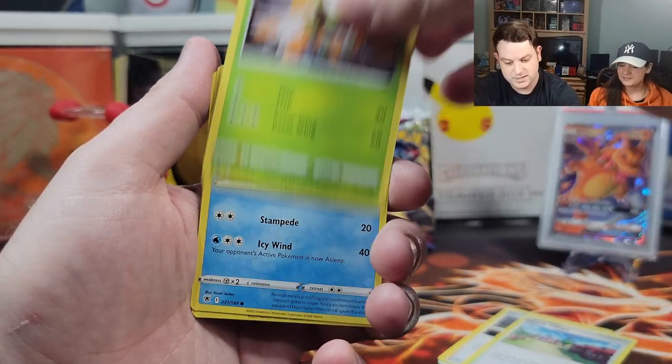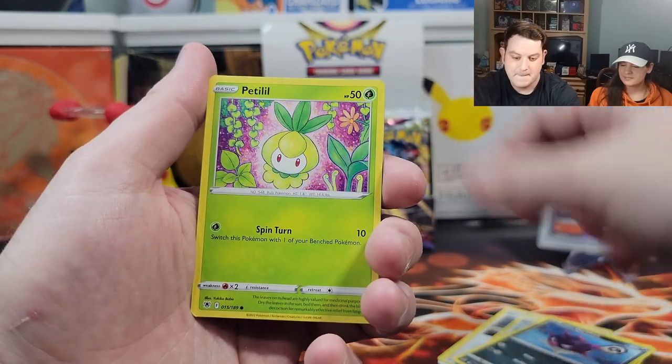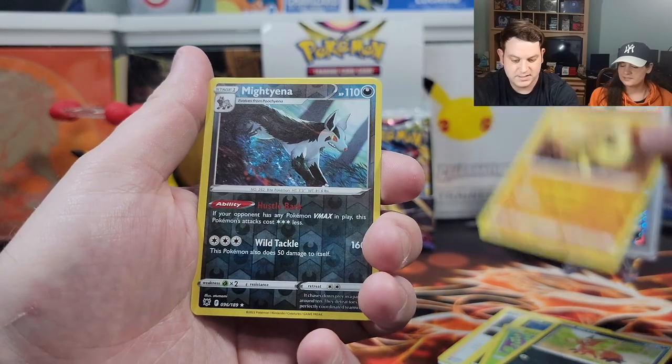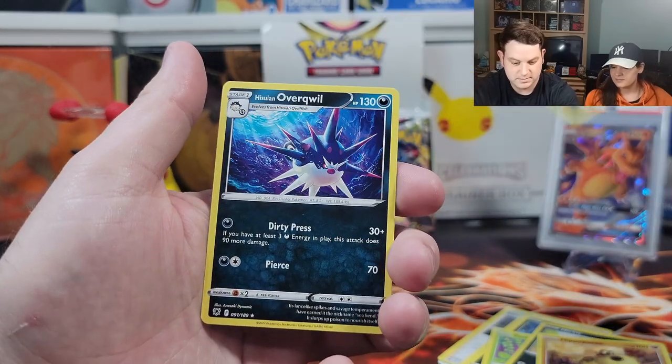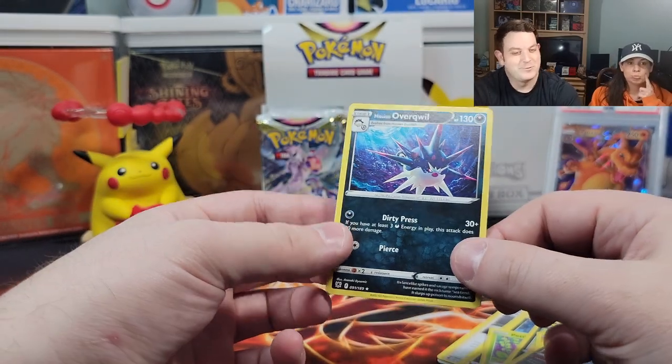Jubilee, Village, Dart Trick, Swinnub, Hisuian Qwilfish, Pettil, Nickit, Hippopotas, reverse holo Marina, Hisuian Snorunt — and then Hisuian Oracle. What we always wanted.